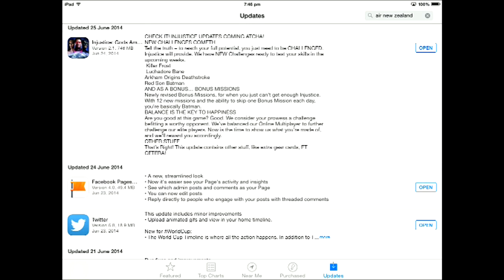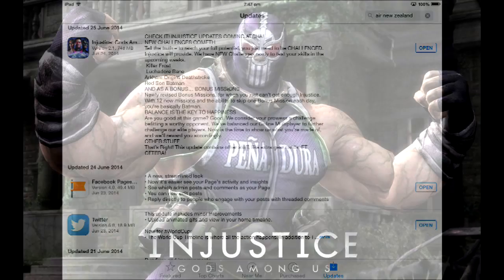There are going to be four new challenges: Killer Frost, Luchador Bane, Arkham Origins Deathstroke, and Red Sun Batman. Red Sun Batman has already been in the game files, and in the previous update it was actually banned — anyone that had it in their collection from hackers would not be able to access their edit team.